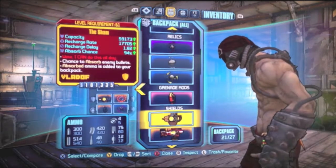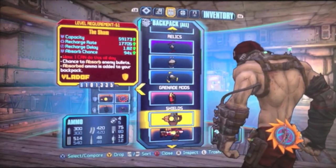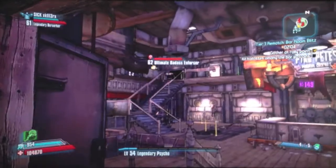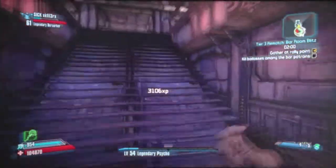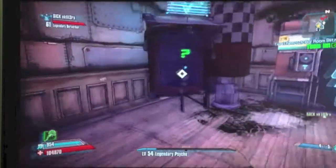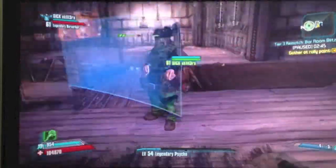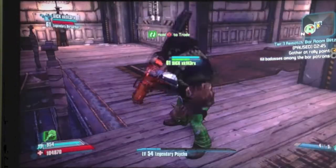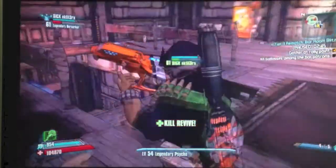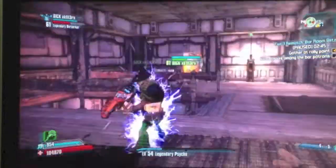One thing you might want to have while doing this is the Sham. The absorb rate, as you can see, is 94%. That would really help because of the amount of Norfleet you're firing everywhere — if one hits you in the face, you go down. Dan, could you demonstrate by taking off the Sham? This is what happens when you don't use the Sham. Then show them what happens when you use it — hopefully the 94% absorb rate keeps you alive. Absolutely nothing. That's why you need a Sham for this.